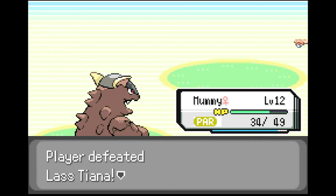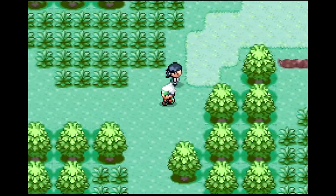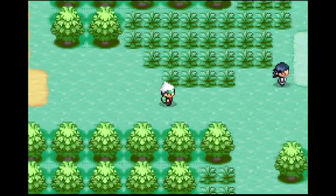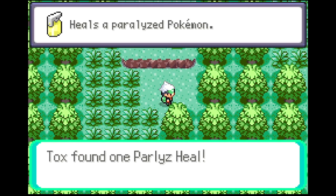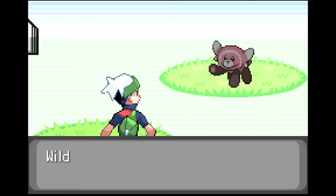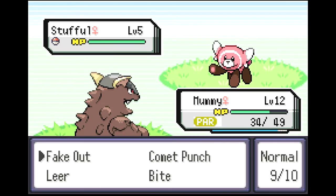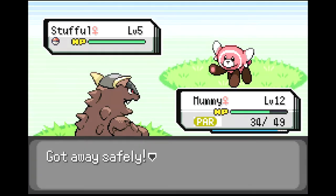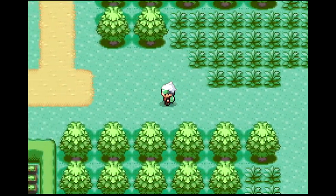I don't think there's any more trainers left on this route, so we'll save on the next route. There's a Paralyze Heal item here — fitting! I don't think the items are randomized, which is a little bit sad. We could have had another Stufful encounter — it's a very cute Pokemon. Hopefully we can start using Cuddle a little more soon, once it gets leveled up. I don't want to use it too early because if it dies I'll be super sad.